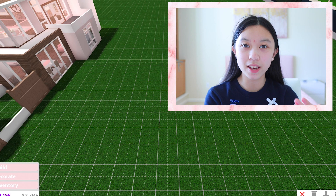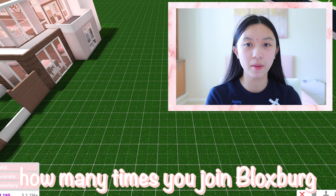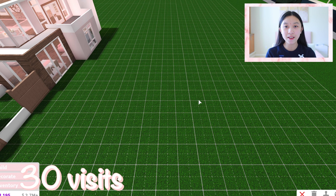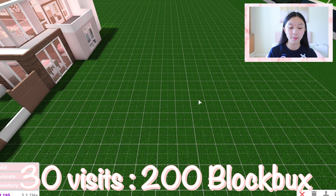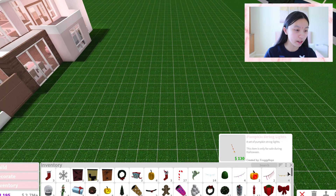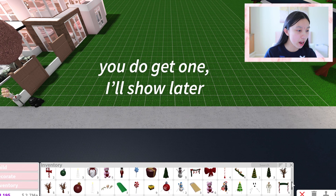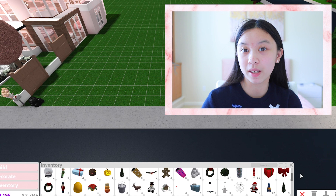The next way is through Bloxburg visit milestones. Not only do you get Bloxbucks, you also get a trophy. These are total visits — they don't have to be consecutive, just how many times you've joined Bloxburg. When you hit 30 visits, you get 200 Bloxbucks and a trophy. These trophies go to your inventory.